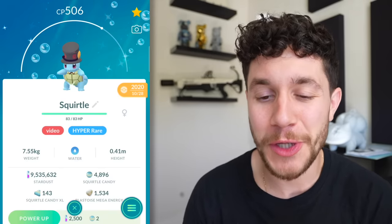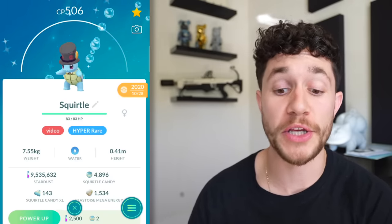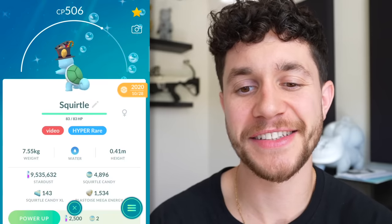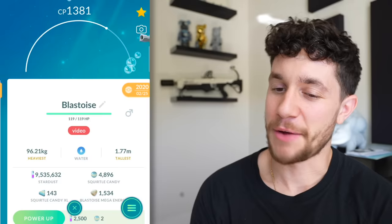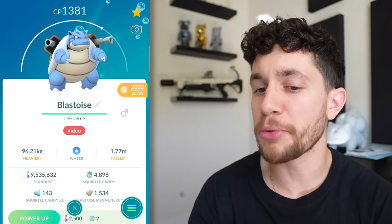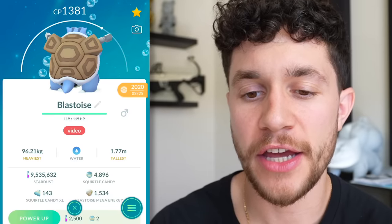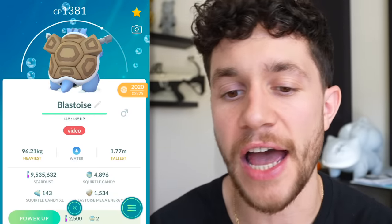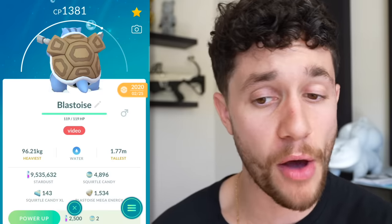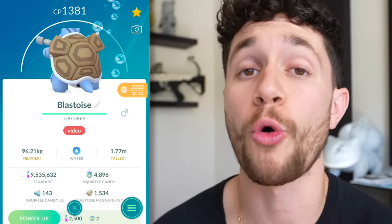Next we've got a really cool Shiny Squirtle - a Shiny Galarian Yamask hat Squirtle from Halloween 2020. He's got like a little bow tie and some candy in the hat. And we've got another one, a Clone Blastoise. He doesn't look super different from the front, but if you look at the back of his shell, it's a really cool unique design. This is a Pokemon that came out once, never really came out again, and has become one of the rarest in the whole game.